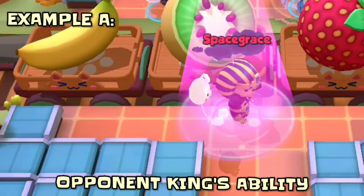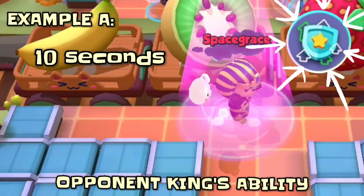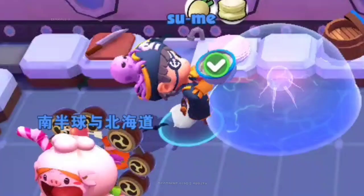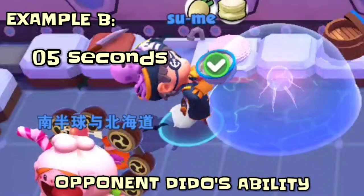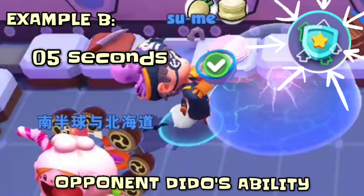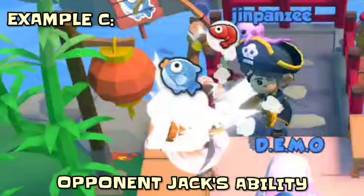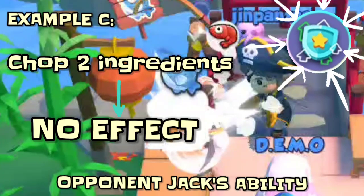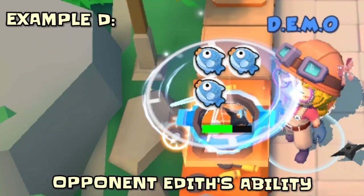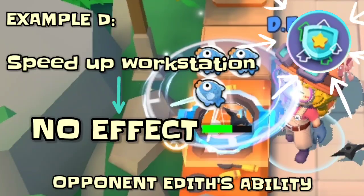Example A: If an opponent King's ability makes me dance for 10 seconds, with this perk I will only dance for 8 seconds. Example B: If an opponent's stun ability stuns me for 5 seconds, with this perk I will only be stunned for 4 seconds. Example C: If my opponent has Jack who can chop 2 ingredients — with this perk, no effect at all. Similarly, if my opponent has Idit who can speed up her workstation — with this perk, no effect at all.